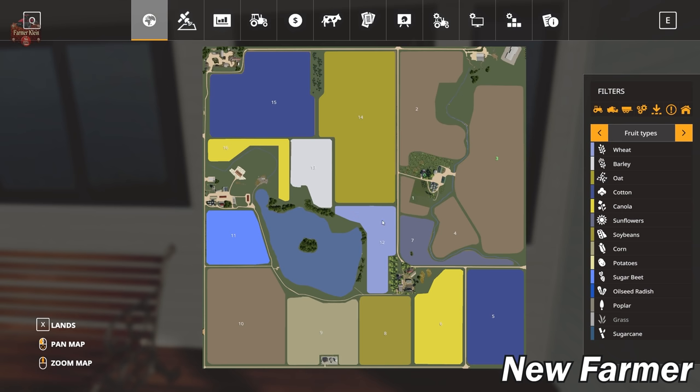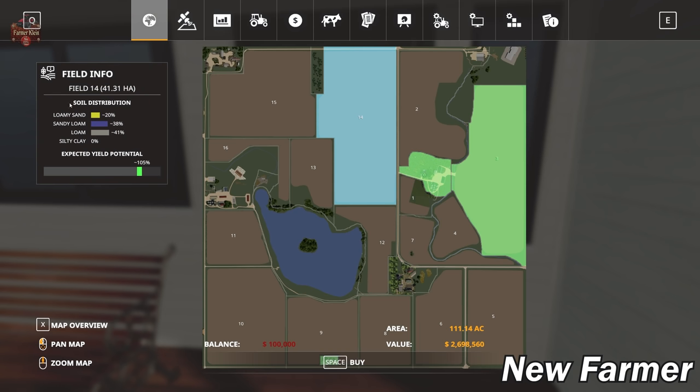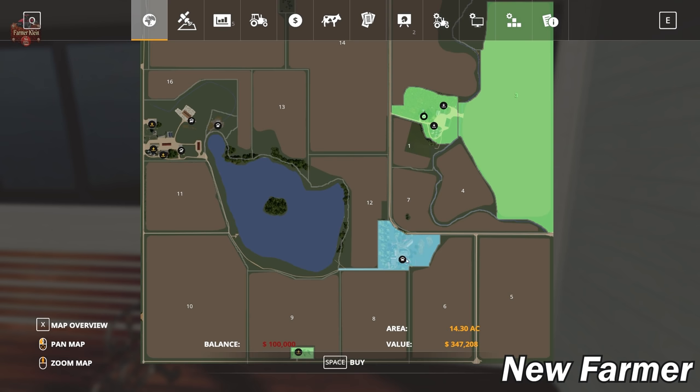Let's go ahead and take a look at the map, zoomed out. We have a pretty basic map with large fields - 16 total fields, and some pretty big ones. We start out by only owning field 3: 37 hectares in size, 2.4 million dollars, 100 acres. We also have the main farm here at 405,000, 16 acres. Field 14 is 41 hectares - 111 acres - at 2.6 million. Field 15 is 31.9 hectares, 85.9 acres. The smallest field looks like it's area one at just 12 acres, or 3.77 hectares, at 293,000.